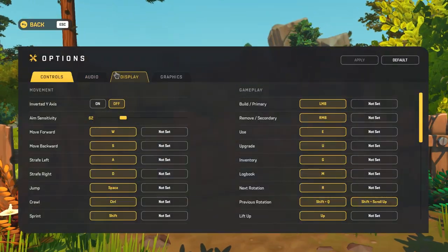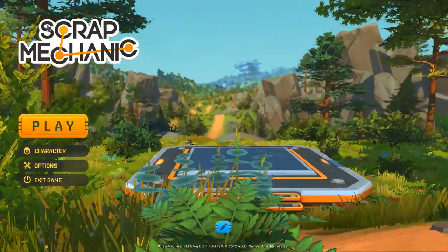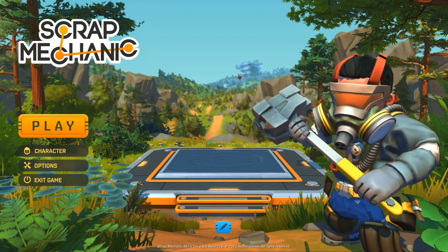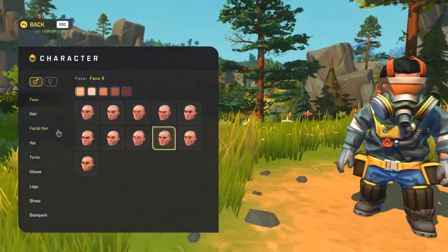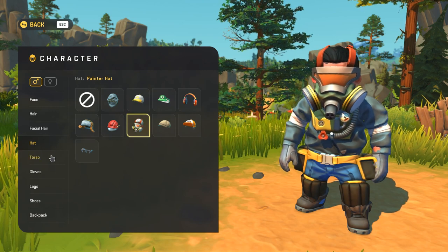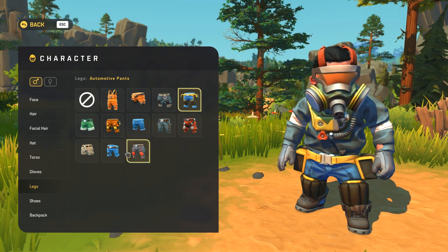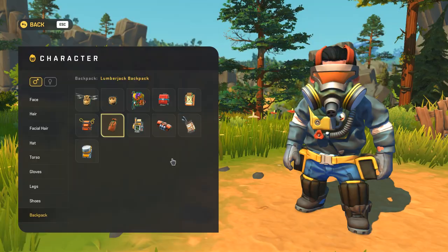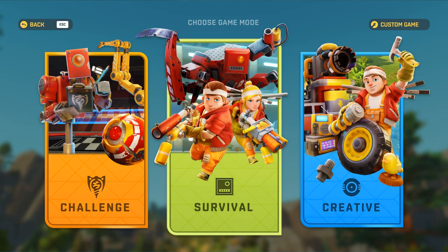I am in the game right now, and as you can see, this is the most OP glitch in the game that I've found so far. And this is without any effort. I've got all the hats, all the shirts, all the gloves, all the leggings, all the shoes, and all the backpacks too. Let me show you how to get these, and how it's so overpowered.